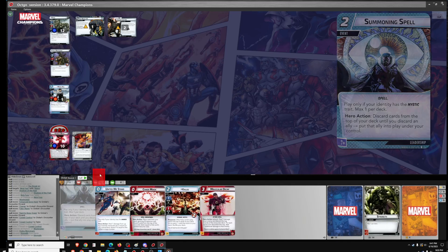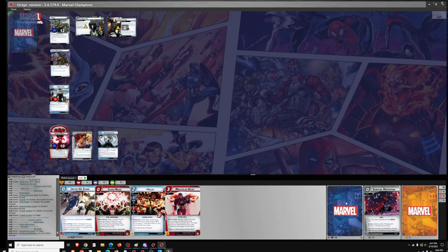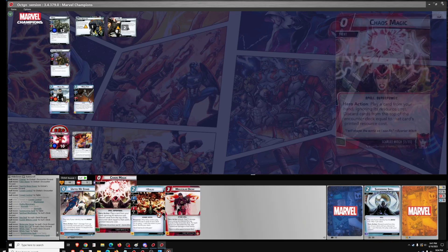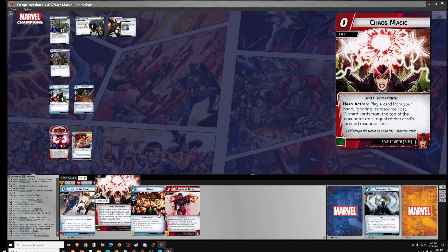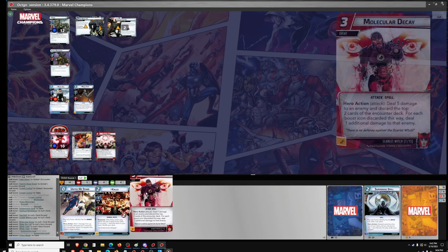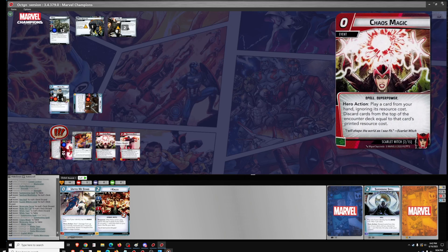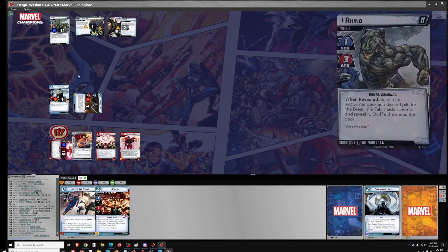We're going to get out Summoning Spell — a very good card as well, but highly RNG based. We discard until we find an ally and put it into play. We don't get to trigger White Tiger's card drop, because that only happens after you play White Tiger from your hand, so not that good of a Summoning Spell. We've got Chaos Magic, but we don't have any of our high-cost allies to play it with — in this deck that would be Beast. But we can use it on Molecular Decay. First, we'll get rid of the Hydra Mercenary so that we can Chaos Magic and Molecular Decay the boss.